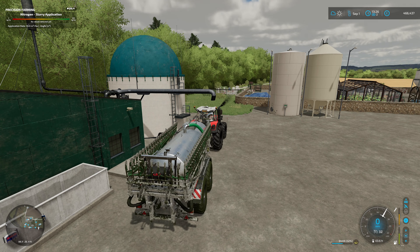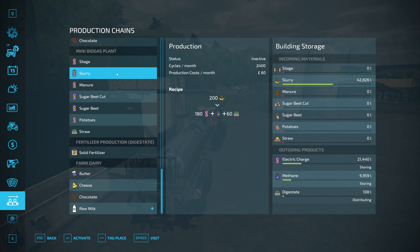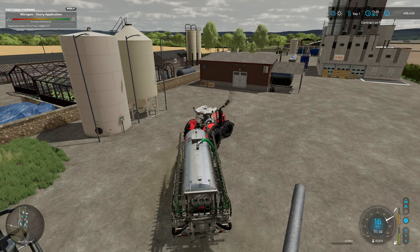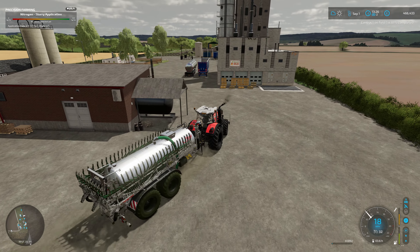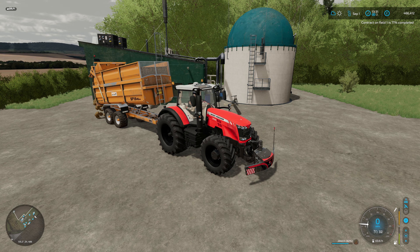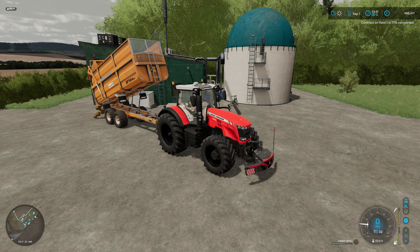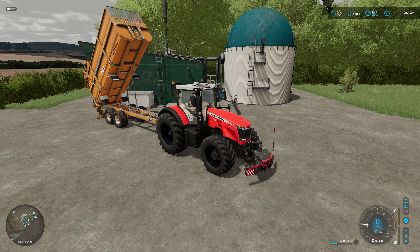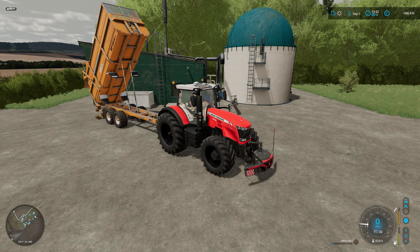Last 11,000 odd liters going in. Now we can jump into the mini biogas plant in the production chains menu and activate that - it's got 47,000 liters to be going at. We'll drop off the slurry tanker, grab the Richard Western trailer and get some manure moved. There's a full trailer of manure this time - it's been a while since we shifted any from the new cow barn. We won't activate it yet because it'll impact on the slurry processing, so we'll let the slurry finish first.